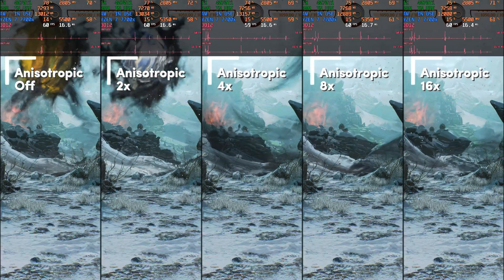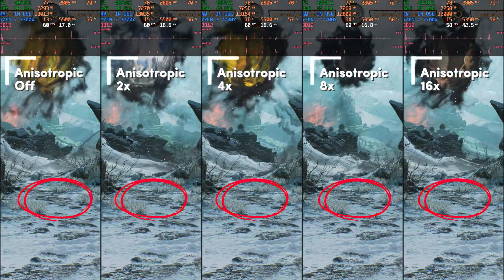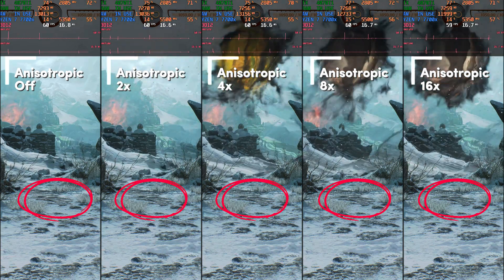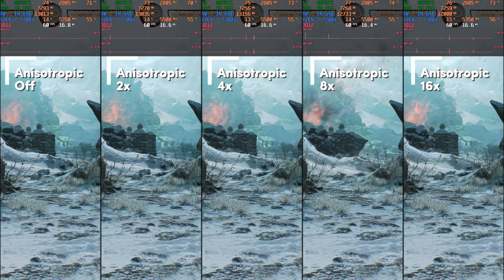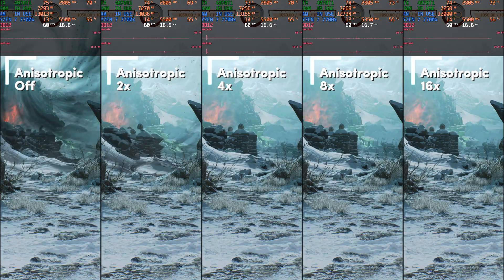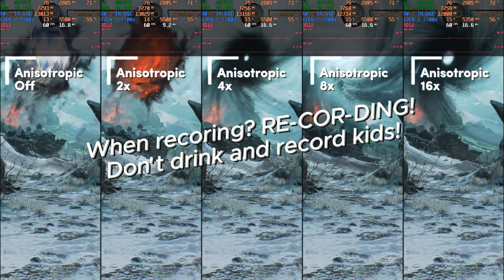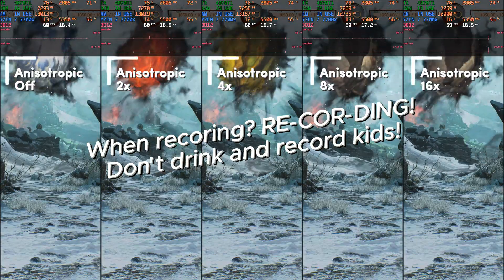Anisotropic filtering: the difference is best seen at the stones between the grass close by. With each step up the stones get a bit sharper and more detailed, but when you're fighting you won't really notice. I chose 4x as a nice middle ground — not too blurry but hopefully giving a small performance win over 16x. I maybe should have tested this in Invasions mode too, but I only thought of that now. Let me know in the comments if this setting even has a measurable performance impact.